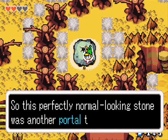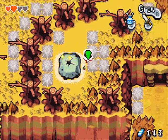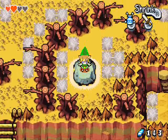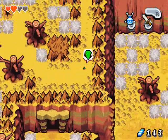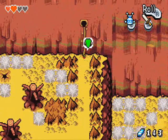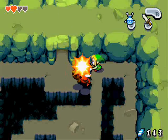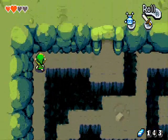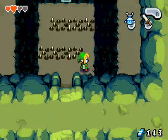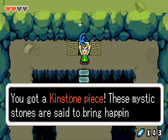This rock is another Minish Portal, as Elzo explains. I was trying to roll but I couldn't — I was too close to the portal and it changed me back. There's a vine over here that you can only access as a Minish — it's just got some bugs on it. Anyway, we're going to end on this note with a Kin piece. See you guys next time!